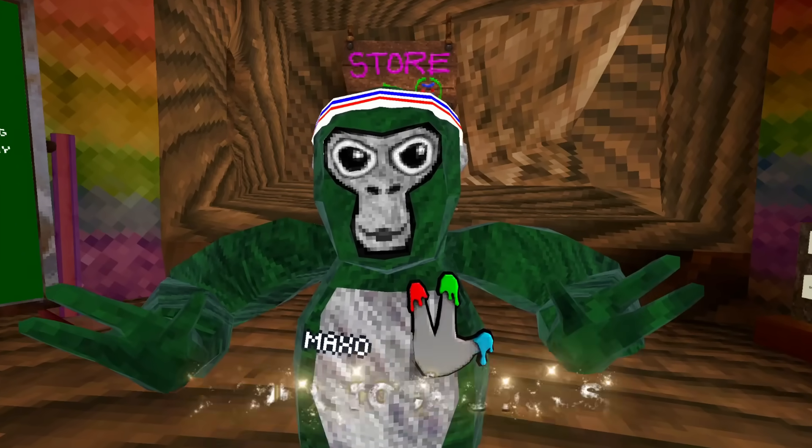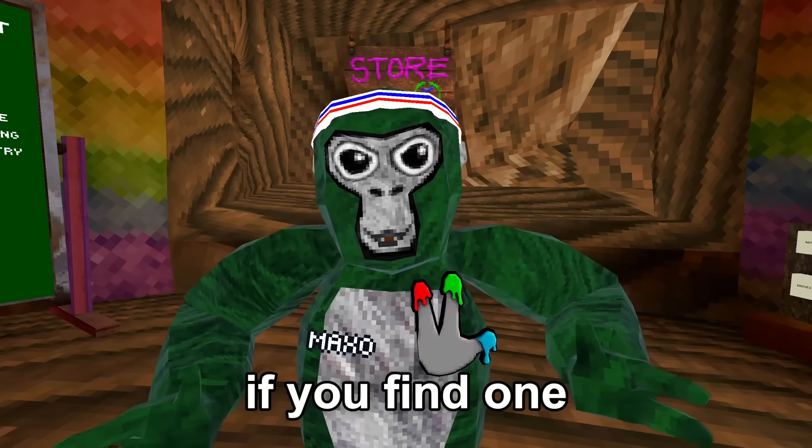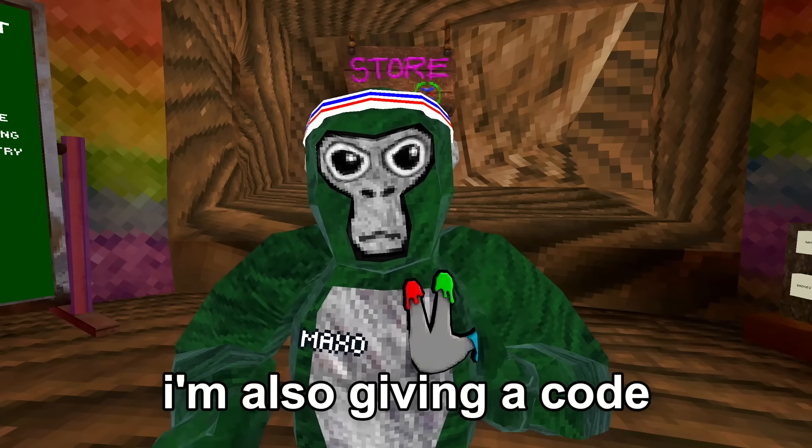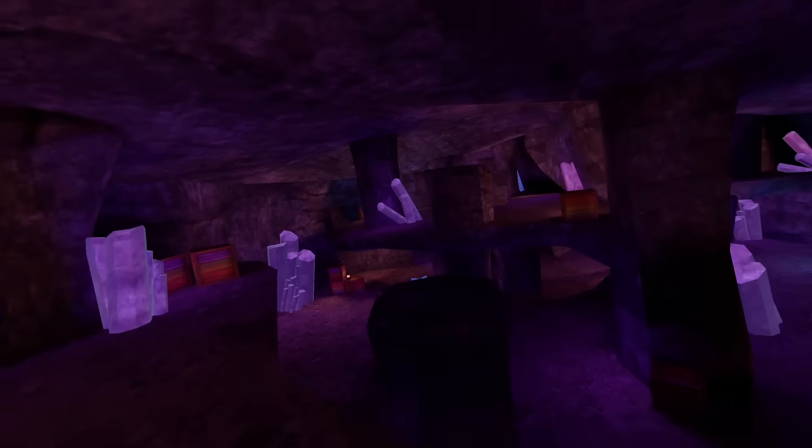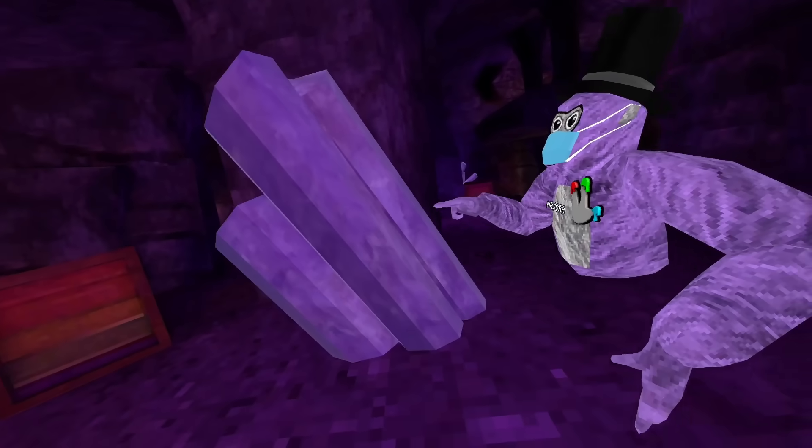Speaking of hiding stuff, I hid some shiny rock codes somewhere in this video. If you find one, you can redeem it in the quest app. I'm also giving a code to a random subscriber, so make sure to subscribe. Why are some of these crystals blue? Do you see this? It's blue. Then when I tap it, it turns purple.